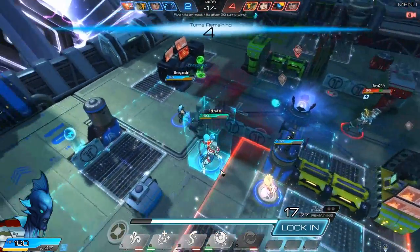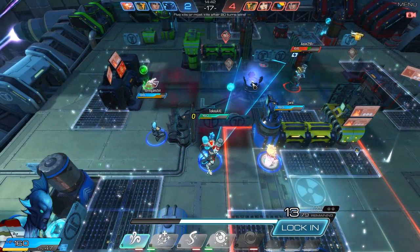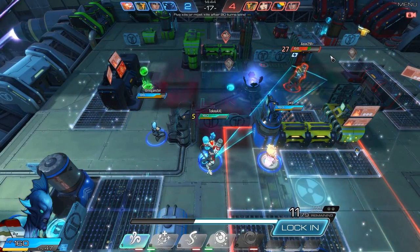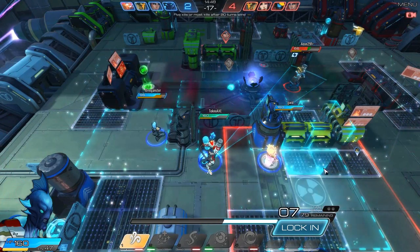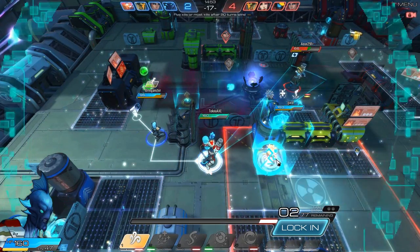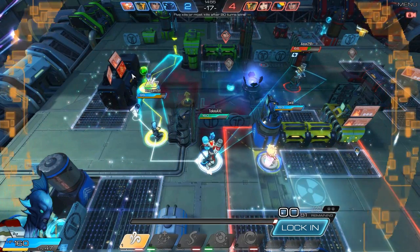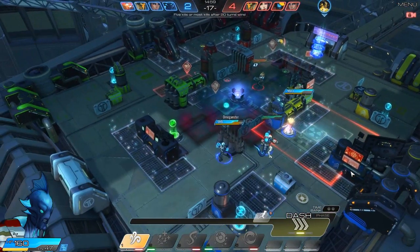Okay, four turns remaining — my ascendance. Nobody needs healing, but we can actually hit this guy. Let's see where these guys are going before we actually do anything. Since this guy is rushing to this position, we're going to go over here — hit and run.